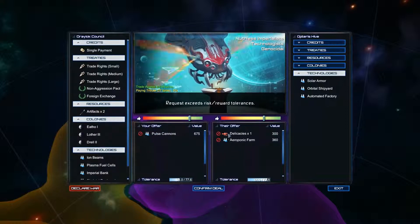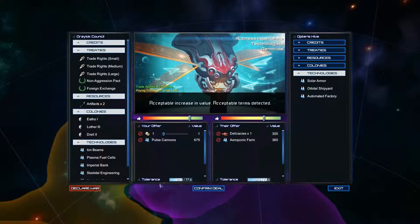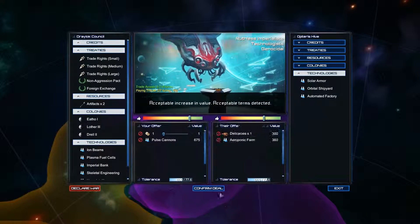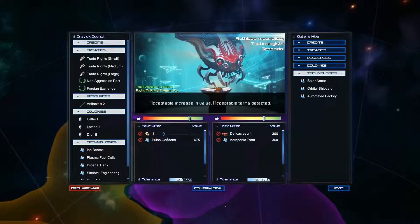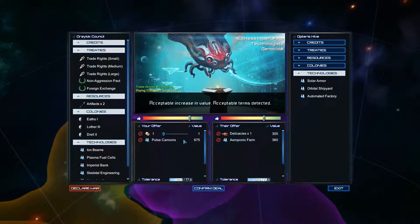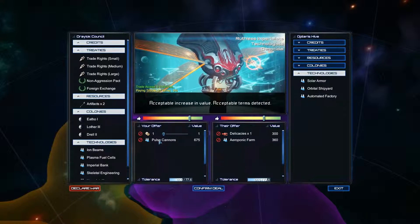I wonder if it's because there's two here and one here. Because if we give them a single payment of like one... That's bizarre. Pulse cannons — I really don't know that I want to give them pulse cannons. Do we want them to have pulse cannons? Well, I think we're okay. Because if they get upset and want to come to war with us...